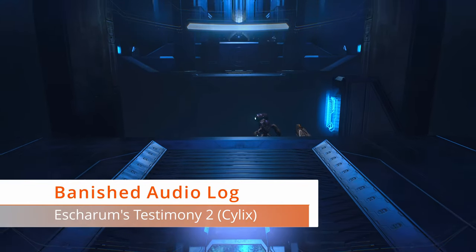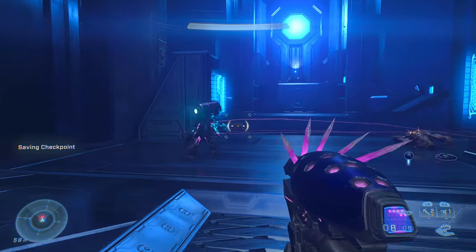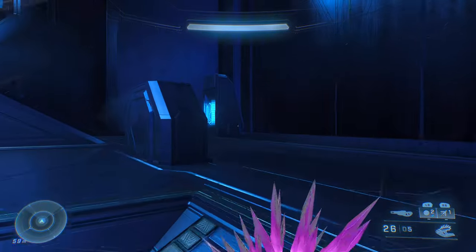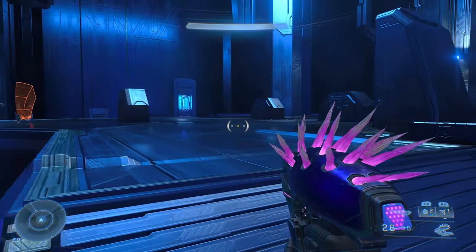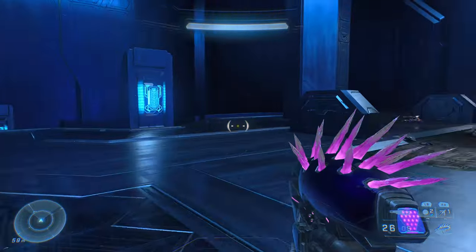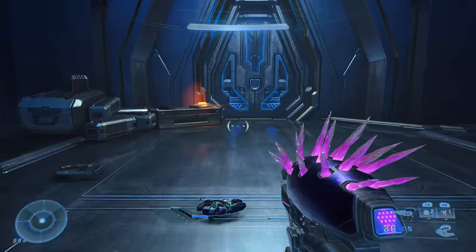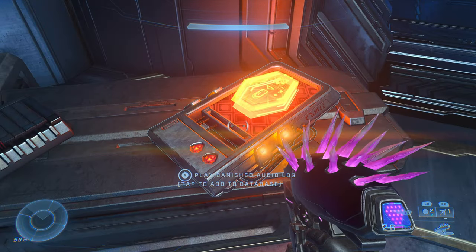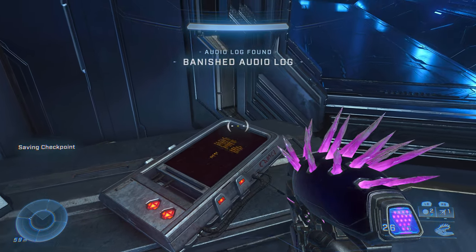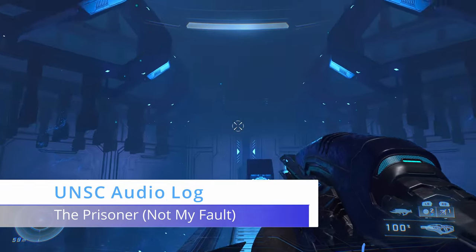Progressing on, you'll have to raise some platforms to traverse along this section. It's pretty noticeable. As you make it all the way across fighting enemies throughout, you'll eventually be up here with a turret and you'll need to go through a door. It's pretty obvious and very hard to miss, but just to the left of that door is our next Banished audio log.